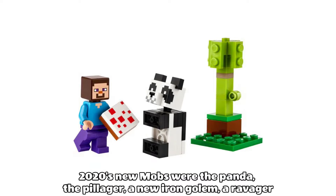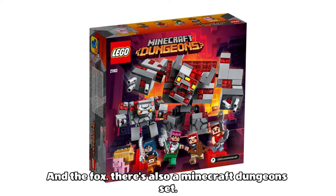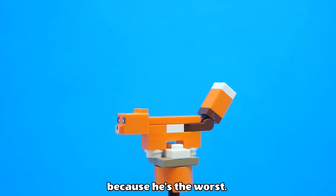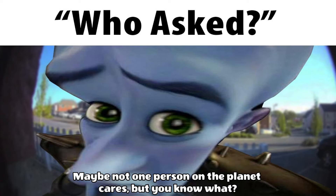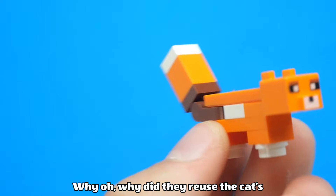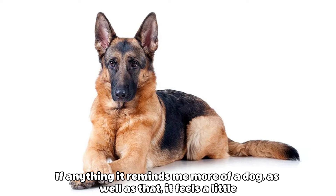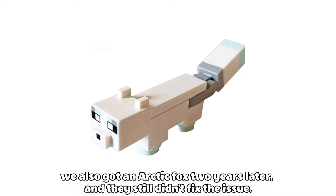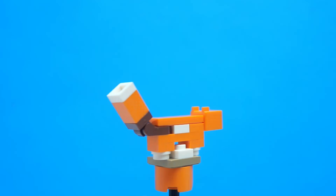2020's new mobs were the panda, the pillager, a new iron golem, a ravager, and the fox. I have to metaphorically let the fox go, because he's the worst, and the reason is its head. Why did they reuse the cat's head? Does this look like a cat to you, LEGO? If anything, it reminds me more of a dog. As well as that, it feels a little oversized, especially the tail. We also got an arctic fox two years later and they still didn't fix the issue.